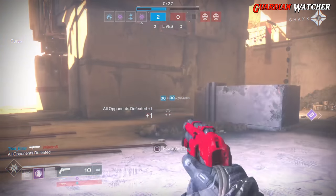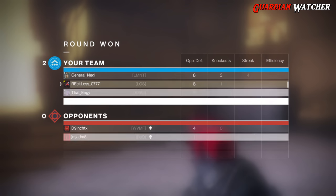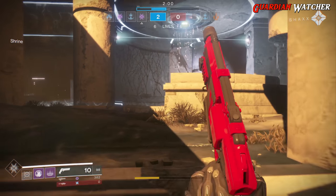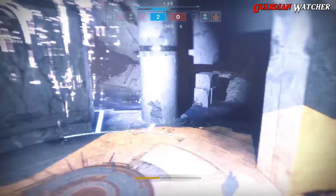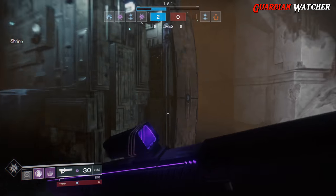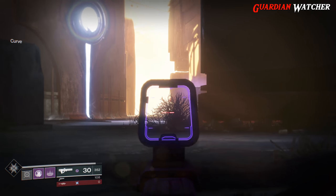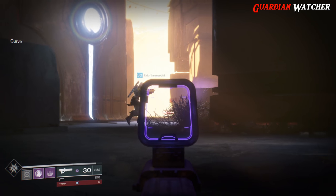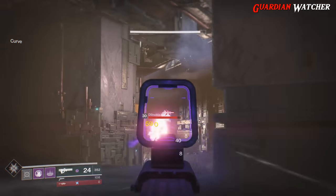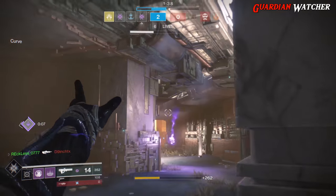I started treating the Graviton Lance like it was a scout rifle — I changed the way that I played with it and used the weapon the way it was intended to be used. In PvE, I was constantly looking for headshots in order to get the Cosmology effect off. It takes one burst to the head to kill small enemies like Thralls, but two bursts to kill enemies like Legionaries — both without a shield, of course.